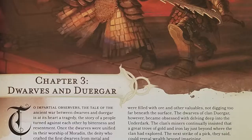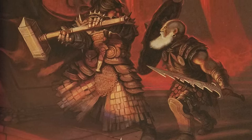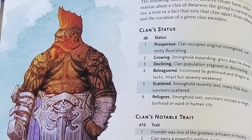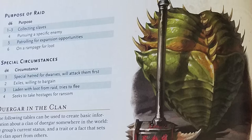Chapter three covers dwarves and dvergar. It tells us about the divide between the otherwise joyful dwarven race and their materialistic clan of dvergar. It also goes through different dwarven cultures, deities, enemies, and even their drinking habits. The best part of this chapter is the dvergar subrace itself — impatient, ambitious, no stranger to cruelty, and even paranoid about fellow adventurers when in a party. It makes for a really great addition to your game.